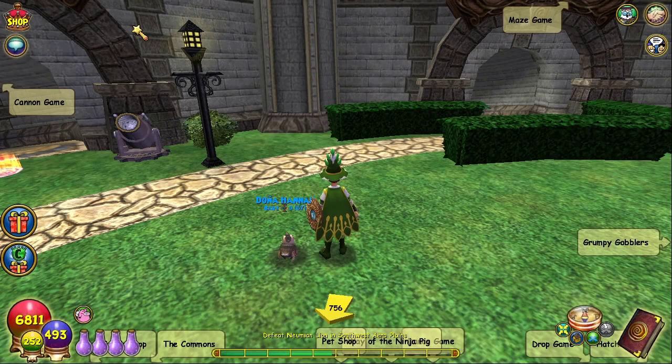Hey everybody, King Tom here and welcome to a Wizard101 tutorial video. In the spirit of double pet XP, I'm gonna show you what talent tokens are, how to get them, and how to use them. You get them by training your pet from baby to ultra. You can also get them as rewards in the Pair Promenade event. I'll train some pets in this video and show you the talent tokens I get. Without further ado, let's get to training.